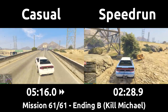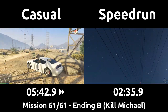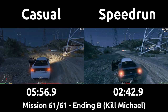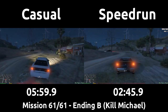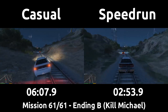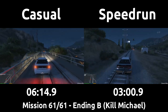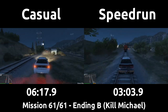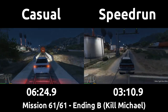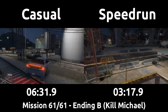Franklin confronts Michael and has to chase him down. Michael rubberbands ahead of the player no matter what, but there's no chance to get in front of him here like there was with Trevor. The speedrun straddles the rails to avoid the dirt that slows you down. Michael is scripted to rocket ahead of the train and speed up just in front of the player. The speedrun doesn't follow Michael into the power plant directly, but drives straight to the stairs he runs up to get ahead of Michael.